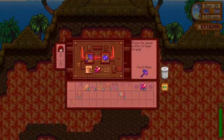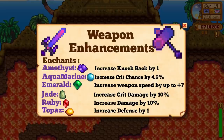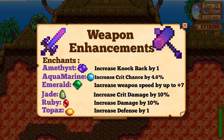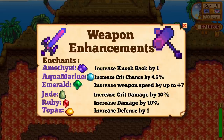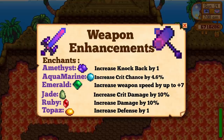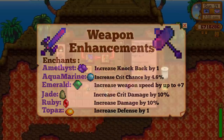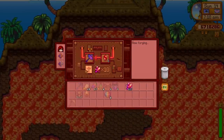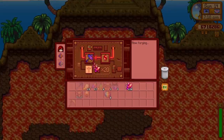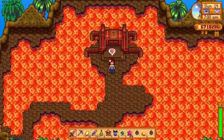You can also enhance your weapons using precious gems. Amethysts increase the knockback by 1. Aquamarines increase the crit chance by 4.6%. Emeralds increase your weapon speed. Jades increase the critical damage by 10%. Rubies increase your overall damage. And topaz increases the defense bonus you get from your weapons. You can enhance a weapon up to 3 times and mix and match as you want — the first enhancement costs 10 cinder shards, the second 15, and the third 20 cinder shards.